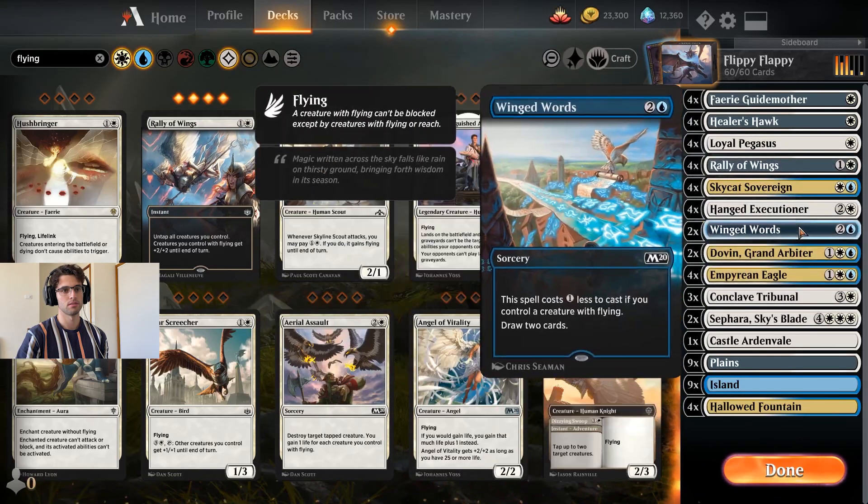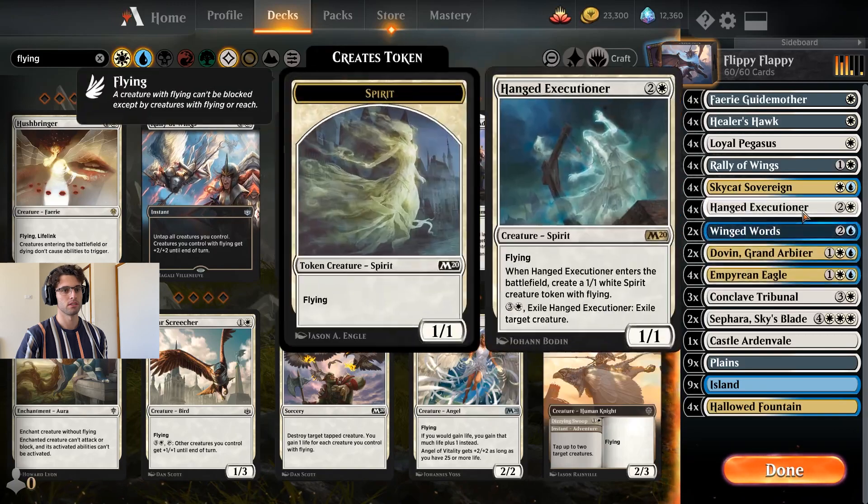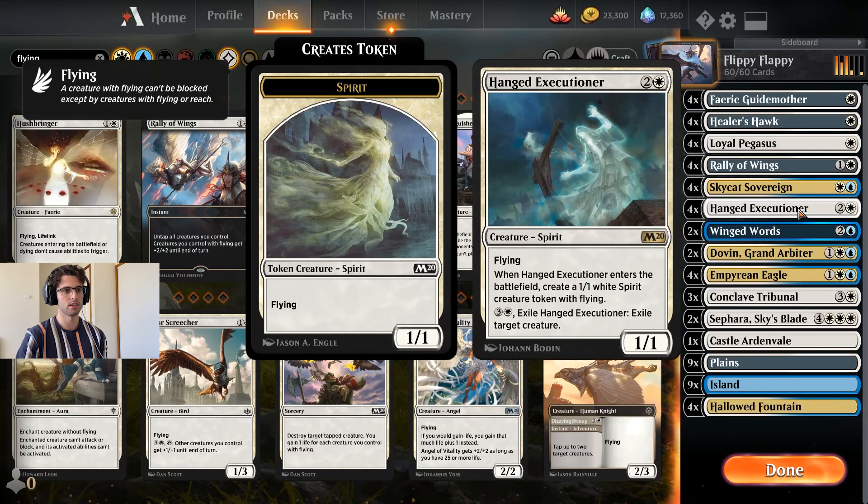And Empyrean Eagle — that means you go three mana, four-two, two bodies of flying. That's pretty strong. So I've chosen to go with the Hanged Executioner, and obviously there's a bit of removal if you need it with the second ability on him.